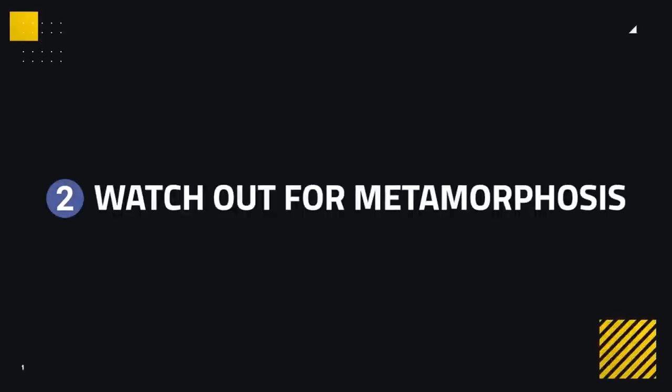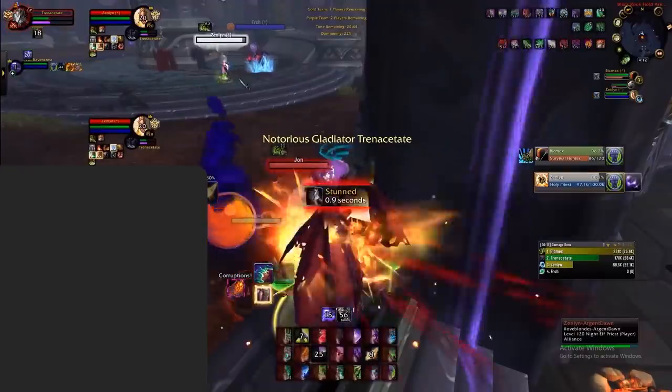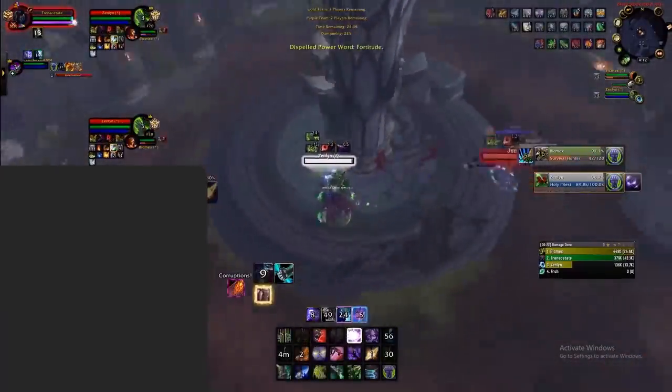Another dangerous part of Demon Hunter is Metamorphosis, which you'll have to watch out for any time they pop this cooldown. This cooldown deals an absurd amount of damage, which can easily net them a kill during this window. Make sure you notice when Metamorphosis is being used and don't mistake it for a demonic form after an Eye Beam. It can also be used as a form of heavy self-healing when low on HP, which can allow them to easily recover their health, making them basically unkillable during their Metamorphosis cooldown.